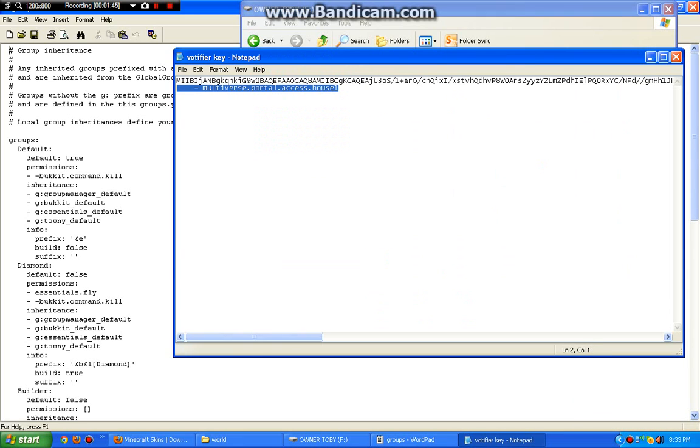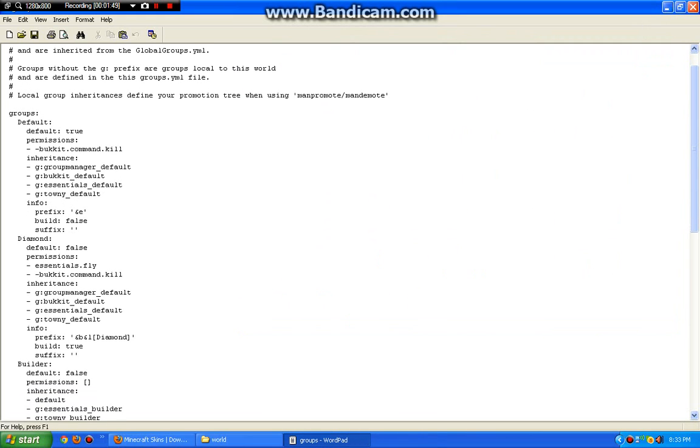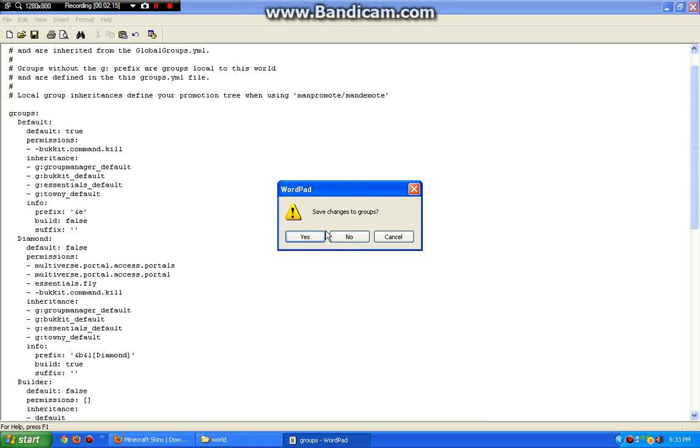Copy that. Then you find the rank you want to give the permission. Now here's the thing that people always get wrong: access — as in access, the portal name. So instead of just leaving it like that, you put the portal name. So: portals. And then the other one, you put portal. So these are the names of the portals I made — portal and portals.